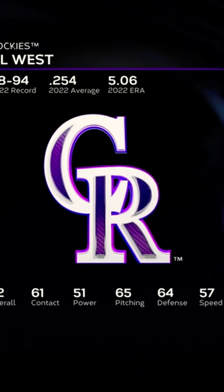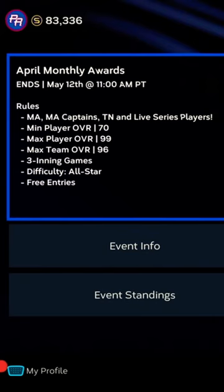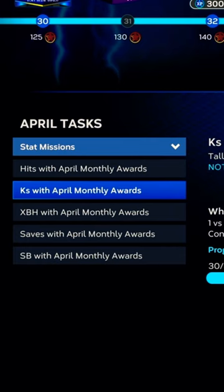On legend, pitchers' PXP goes a lot faster. Or if you just want to go more casually, we're gonna go into the event stat missions. This is basically just playing it. For the steals, use Jorge Mateo — bunt it to second and third. He's like the fastest one out of all of them.